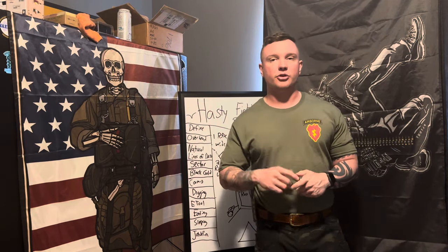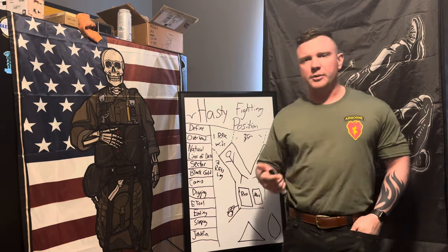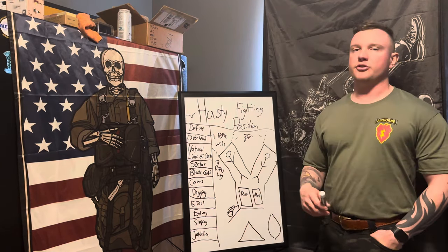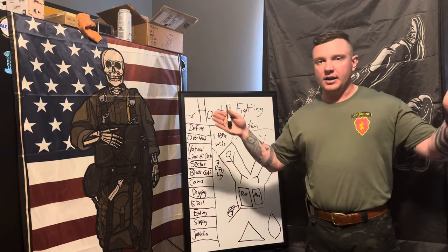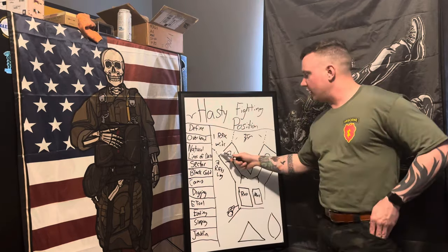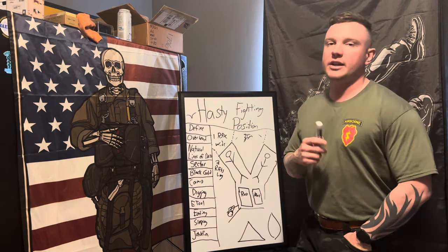One person is digging while the other pulls security — both of you are never digging at the same time. I've come across troopers in one hole both digging simultaneously: that's a no-go. To dig, use your M4A1 carbine or whatever rifle you're using as a measurement. The buttstock fully extended gives you the width to dig your hole. One rifle wide and typically two rifles long, fitted to your body dimensions.